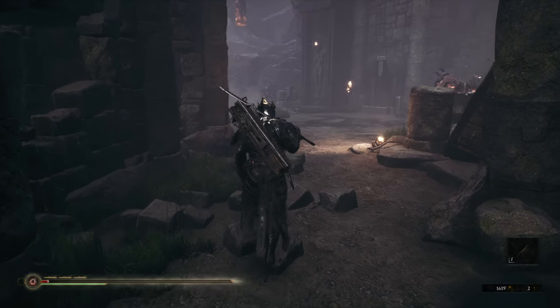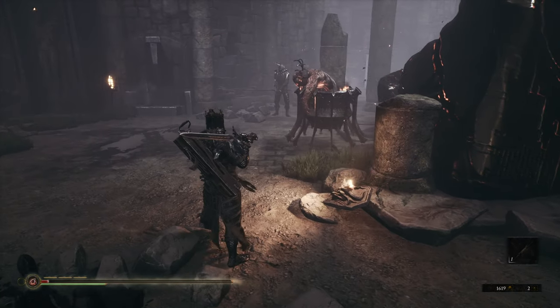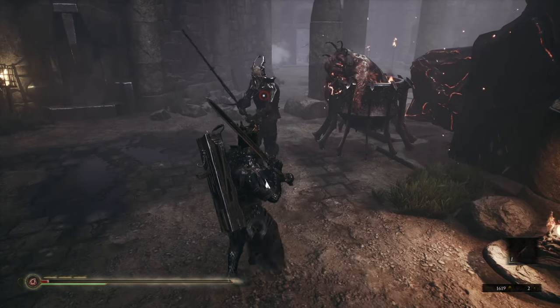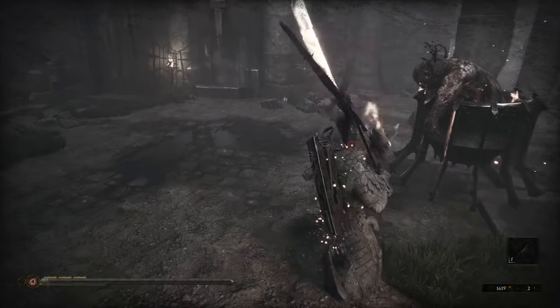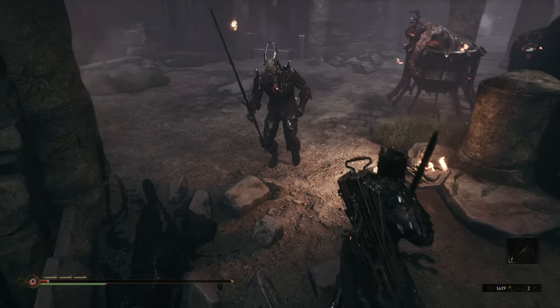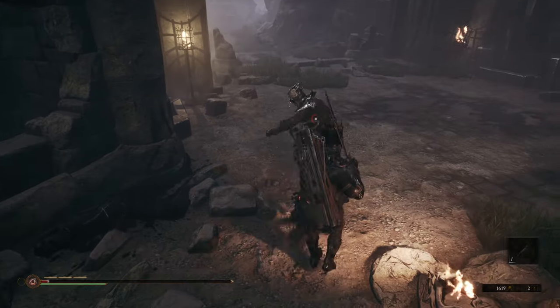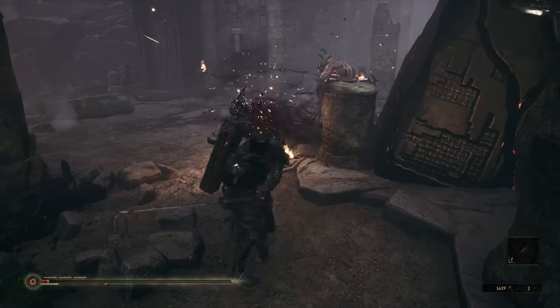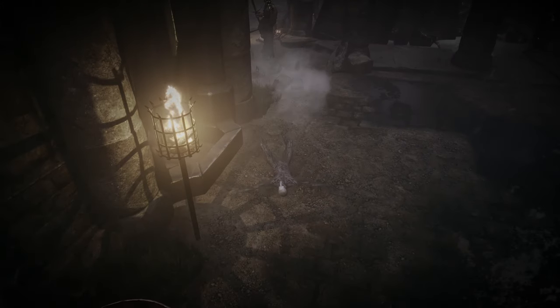The combat of Mortal Shell is punishing yet satisfying. Even the weakest of enemies deal huge amounts of damage and can easily overwhelm the player when they're out of position. Successfully parrying or even staggering enemies with a Harden ability will open them up to big damage. The parry window takes some time to get used to, but it sometimes feels like the animation of holding up the tarnished seal does not match the actual parry timing, causing frustration and unfair deaths.